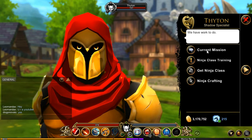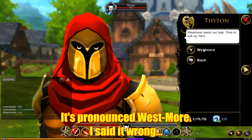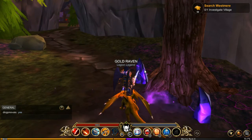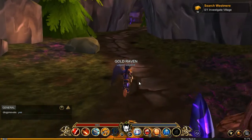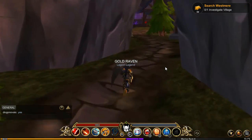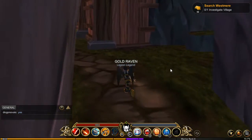Let's jump over to Westmoor. This is a cool place. You've got little crystals right here — can you interact with any of that? Nope, you can't. Let's just keep moving down the line until we get into the village. We need to investigate the village.